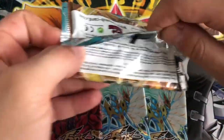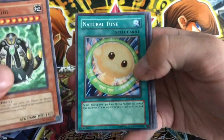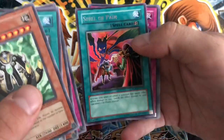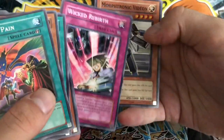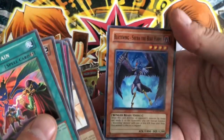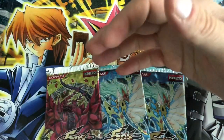Raging Battle - let's see if we can get that Power Tool Dragon, that'd be sweet. So we have a Master Gig, a Natural Tune, Quacky Mirror of Doom, Attack of the Cornered Rat, and Spell of Pain. Interesting artwork on there. Wicked Rebirth - is that Joey? Morphtronic Vidion. Quacky Mirror Guardian. And Blackwing Shura the Blue Flame - awesome Blackwing monster. Pretty sure he used it quite a bit in the anime.